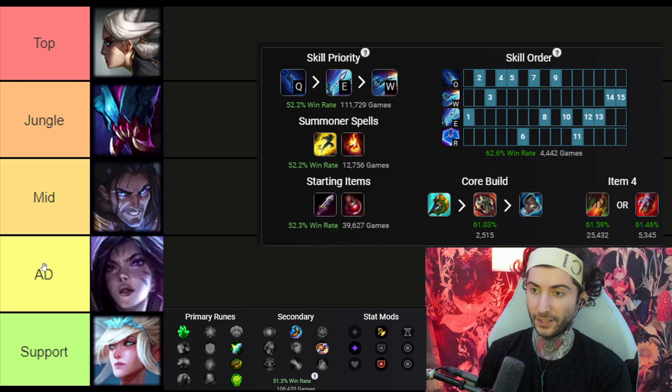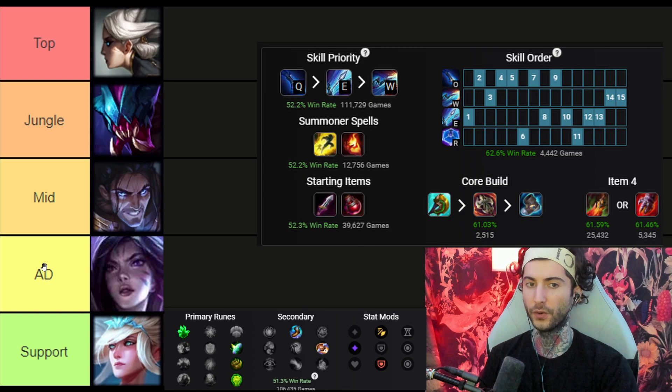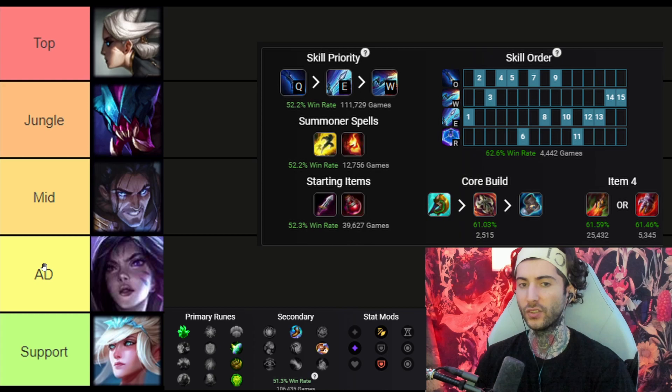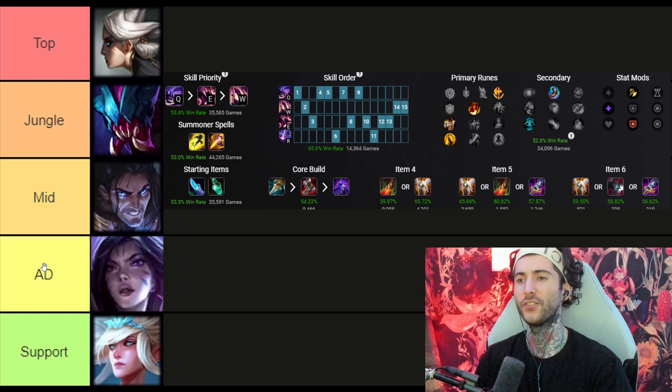There are different ways to play her lane phase. I personally like the Grasп build — going Grasp into melee champions is very strong and gives you good trade patterns. Her early levels are usually her weaker ones, so if your understanding of that is good you're going to perform very well on her. She's a great split pusher; her build path feels really good. I like Divine Sunderer, but it's up to you. Incredible top laner — definitely one of my go-tos.